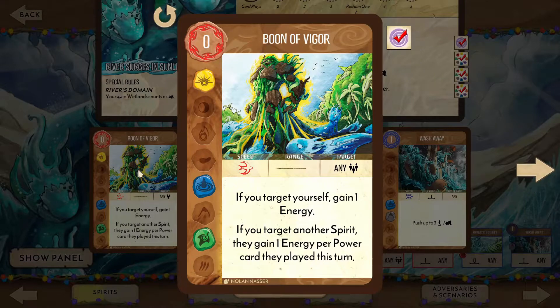For our unique powers, Boon of Vigor grants energy to any spirit equal to the number of cards they played if you pick an ally. You can play this on yourself if you need to, but more often you'll get better value as a team by targeting a different spirit.